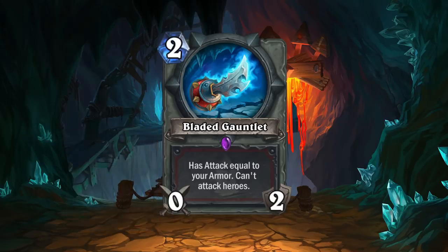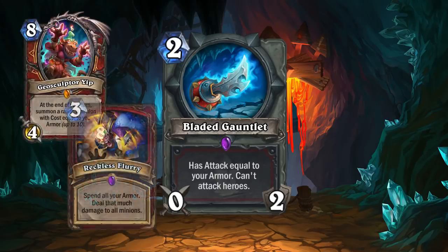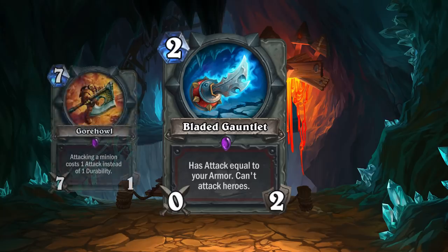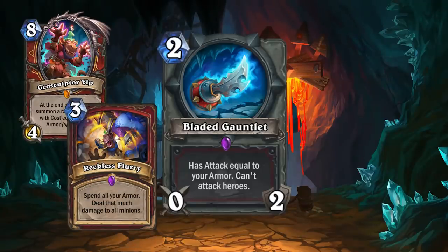I think if Blizzard is introducing a new armor Warrior, they don't want it as controlling as the old Control Warriors were. They're not really a big fan of 30-minute games, and to be honest by the third Control Warrior, neither am I. That's why I think they're designing cards to eventually lead to a control-but-almost-midrange-speed armor Warrior. Control Warrior used Gorehowl as a deck staple to remove threats, and in this new armor Warrior, Bladed Gauntlet is the cheaper, quicker, low-cost Gorehowl that's meant to clear two big threats and let you control the board.